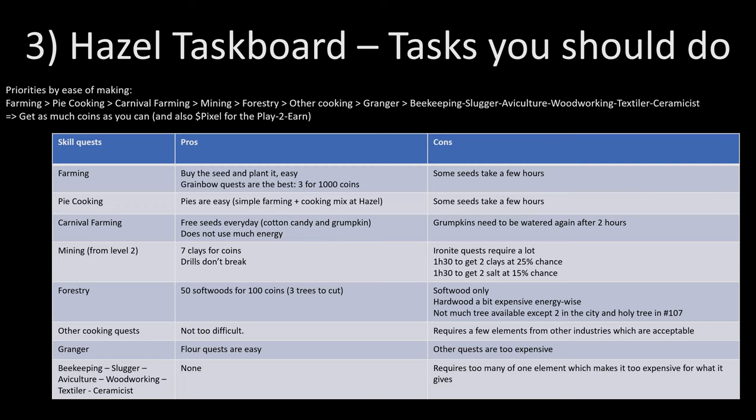Now let's look at the Azel task board and which tasks you should prioritize depending on what they are. Here is a list prioritized by ease of making: first farming, then pie cooking, carnival farming, mining, forestry, auto-cooking, Granger, and then all other industries.